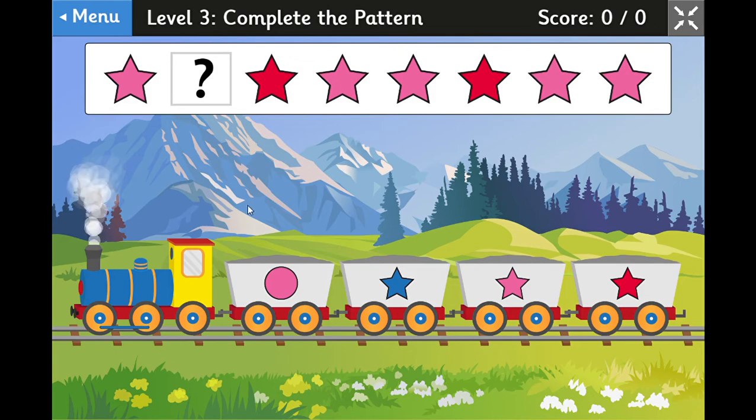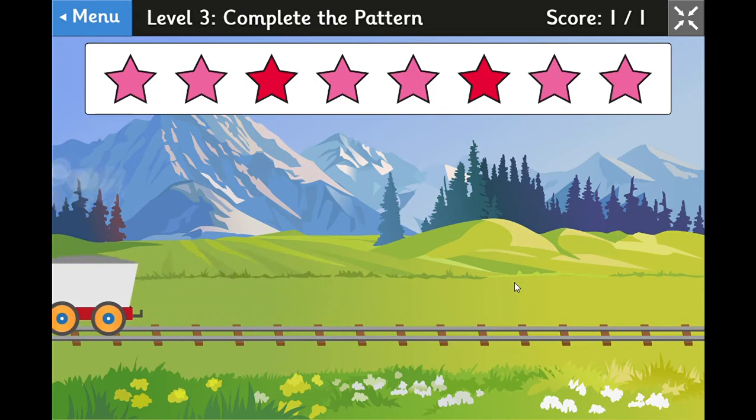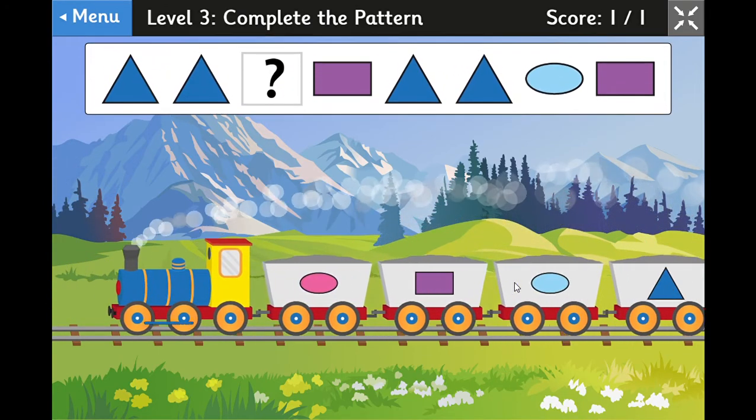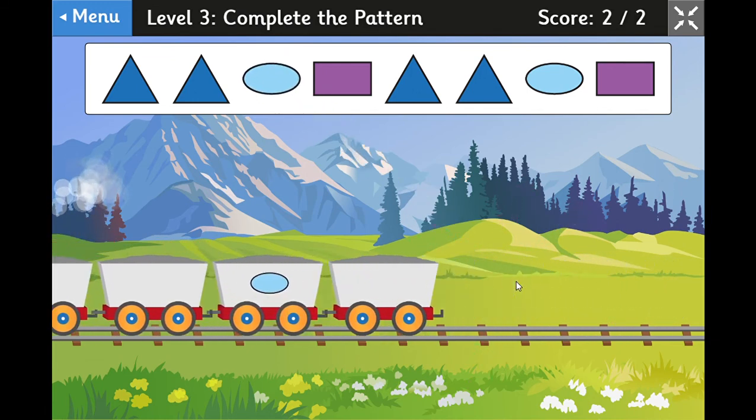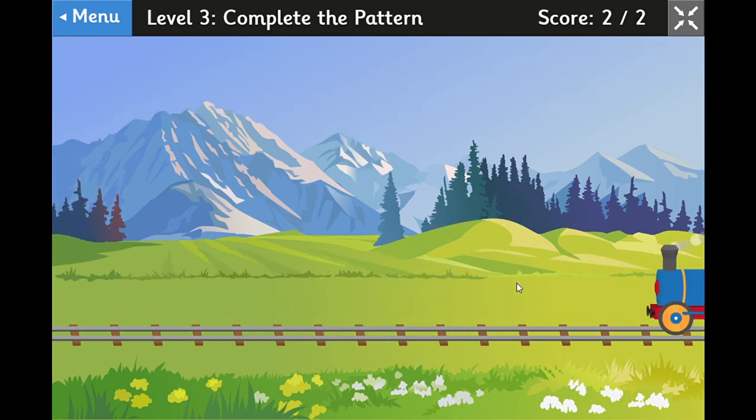On the next one, let's look for things that are the same in the pattern. There are two blue triangles here, followed by a mystery, then the next two blue triangles. What came after those? That's right — it was the light blue oval, so I think that's what fits. Yes, it does!